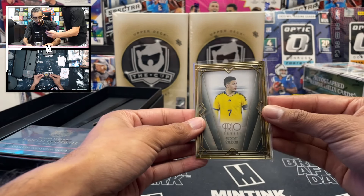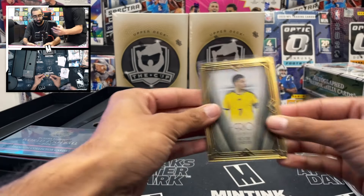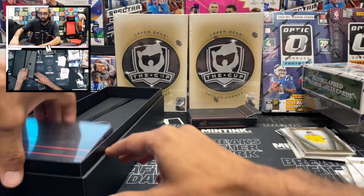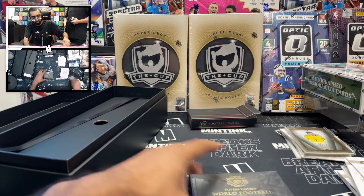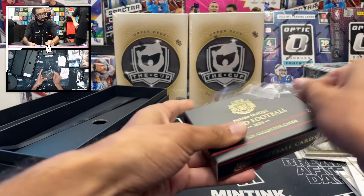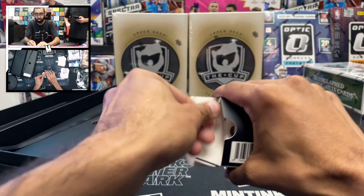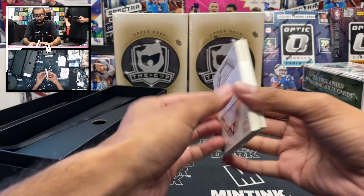Rooney Barkley on the Trio card — five of ten. Mini box number four — we already hit an auto and a gold frame, let's see what else this box has to offer. Looking for a nice one-of-one to end it off.